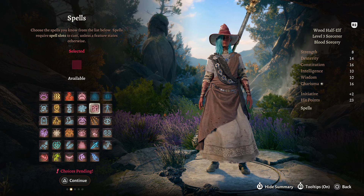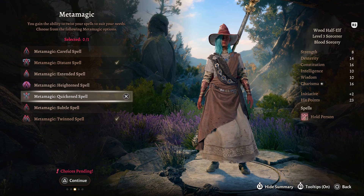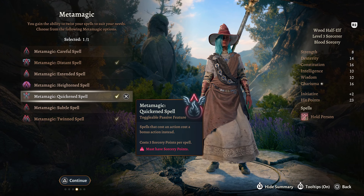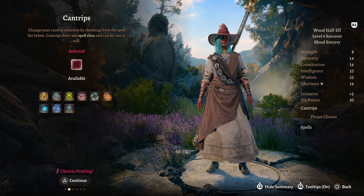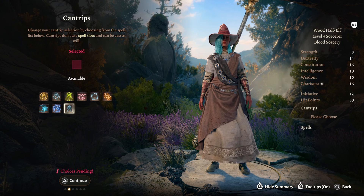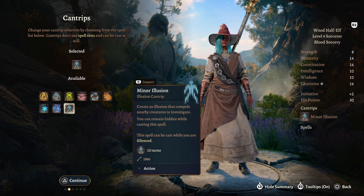For a spell here, we are going to take Hold Person, because I think Hold Person is phenomenal. We're going to take our Metamagic of Quicken Spell, which means we can cast an Action spell as a bonus action instead. That brings us to Sorcerer Level 4, which gives us our first feat. For this one, we are going to take Minor Illusion, just because it helps cluster enemies together for AoE attacks.